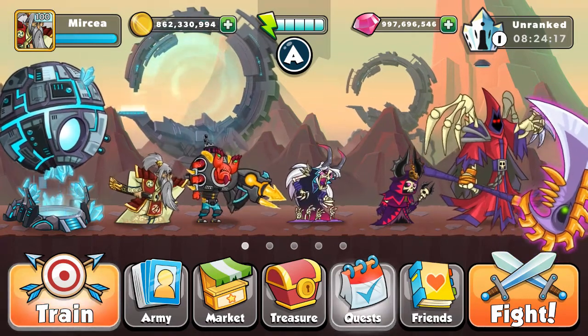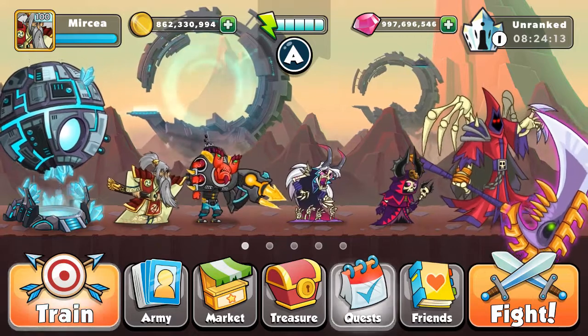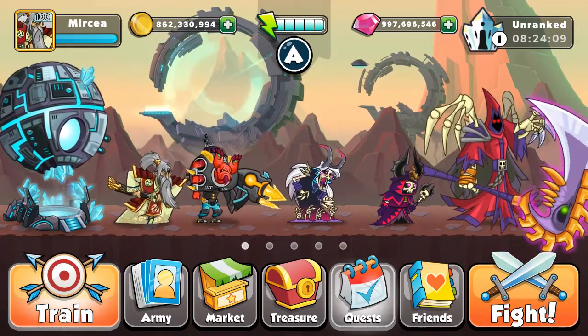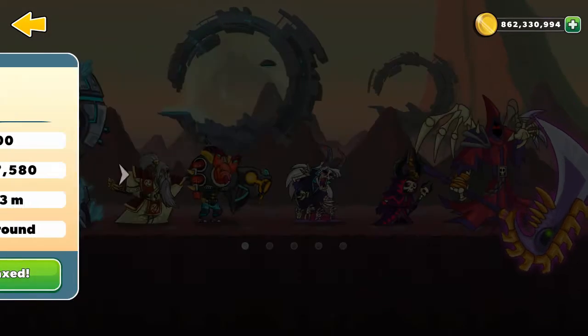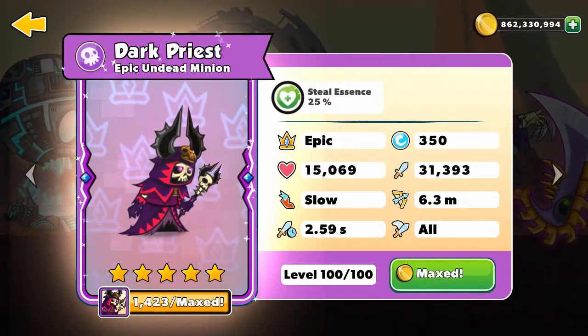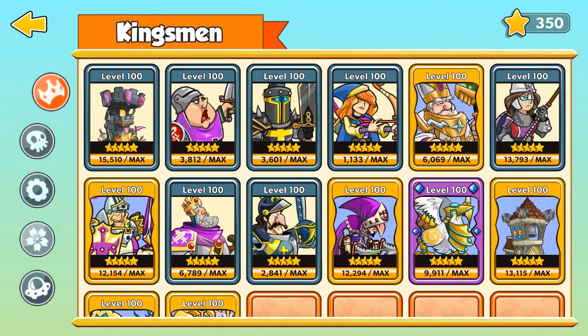Hello everyone and welcome to another Tower Conquest episode. Today I'll continue my series in the Diamond division, and as always I'll try my best getting rank one. To do that I'll use the Sentinel Orb, Ronin, Hammer Toad, the Necro, and Dark Priest — our main combination today.